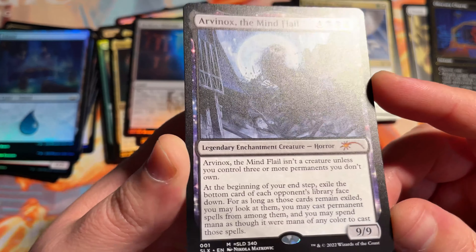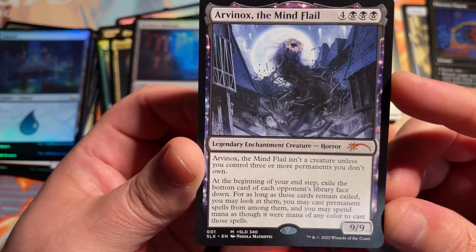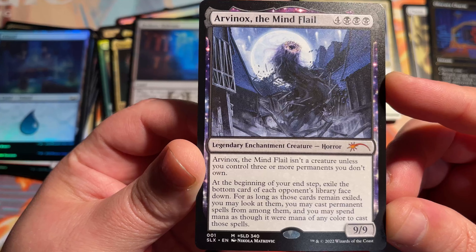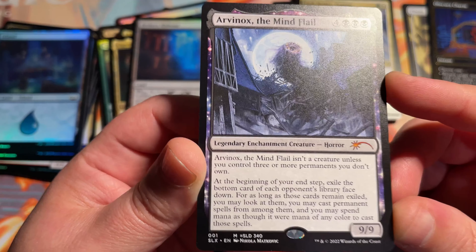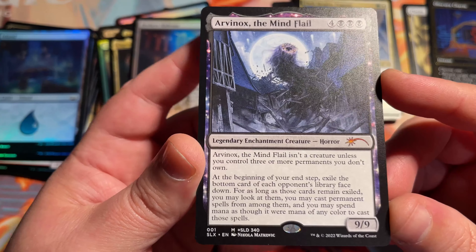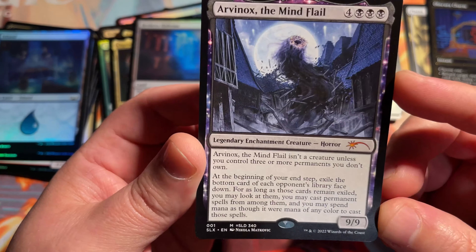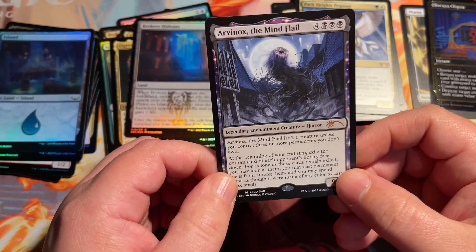And this is one of the ones we wanted to hit — this is Arvinox the Mind Flail. Not the Demogorgon, but I can't think of the name of it from Stranger Things. This is a really, really good one — very powerful creature. 9/9 isn't a creature unless you control three or more permanents you don't own. But at the beginning of your upkeep, you exile the bottom card of each opponent's library face down. As long as those cards remain exiled, you may look at them and cast permanent spells from among them, spending mana as though it were any color. Very good card — you get to steal stuff right from the bottom of the library, right on theme with the Upside Down.